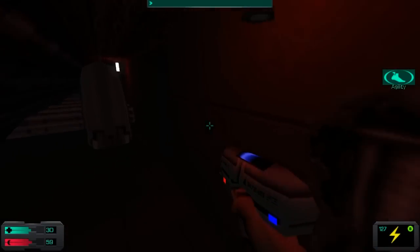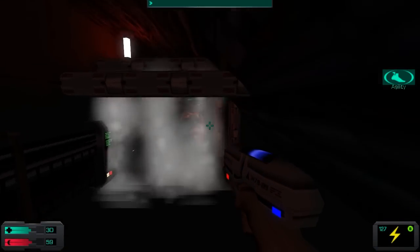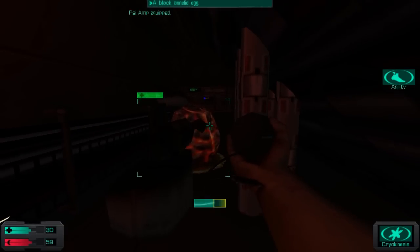If you're wondering about the other health bar, that's because there's an egg here placed at the worst possible location.